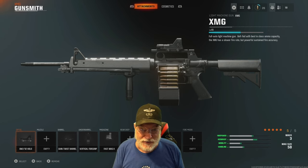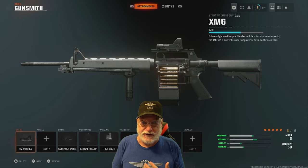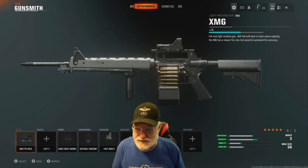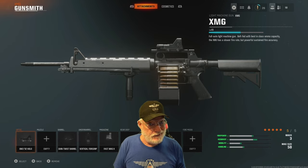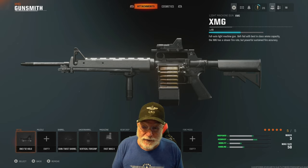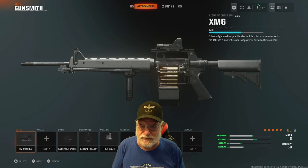Grandpa Newbie reporting for duty with day seven of the beta. That's if you bought the extended kingly whatever-it-was edition — this is your seventh day being able to play with the beta. Today we're going to look at the LMG they provided us: the XMG LMG. Overall I think it's a pretty powerful weapon, but let's see how we have it configured because we only have it up to level 19.